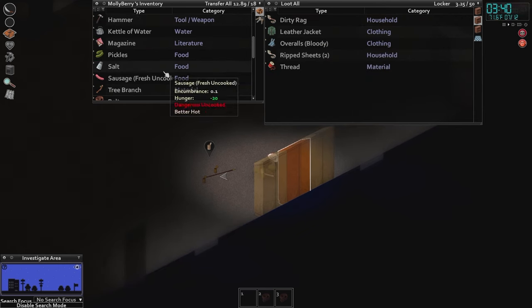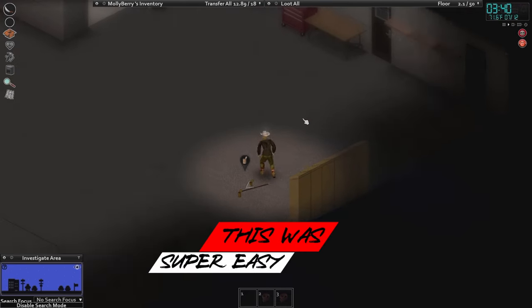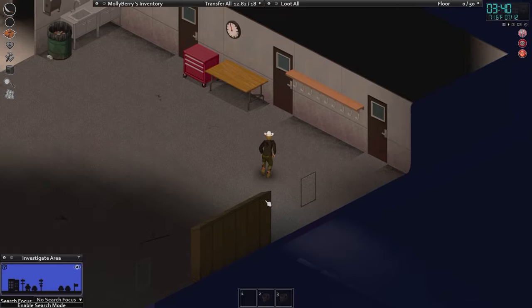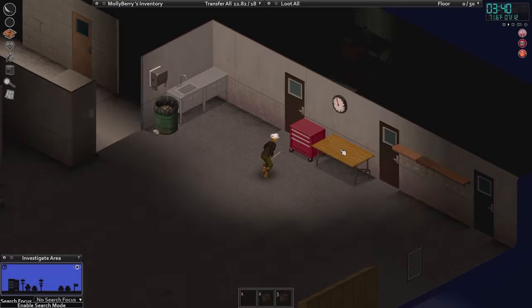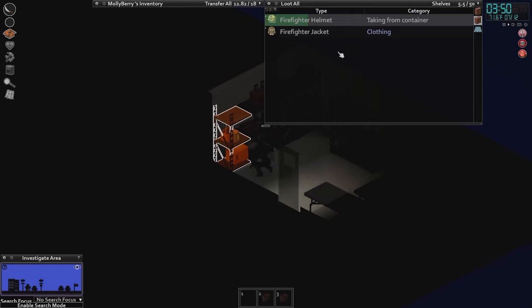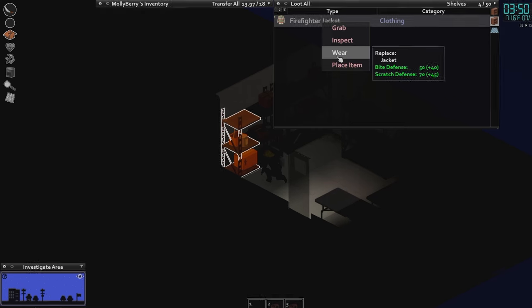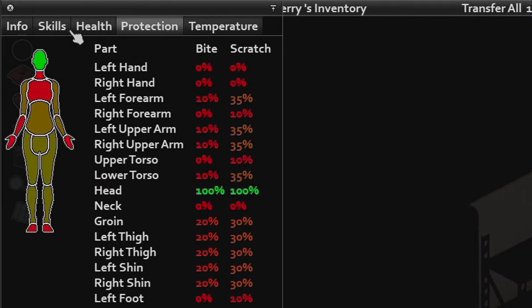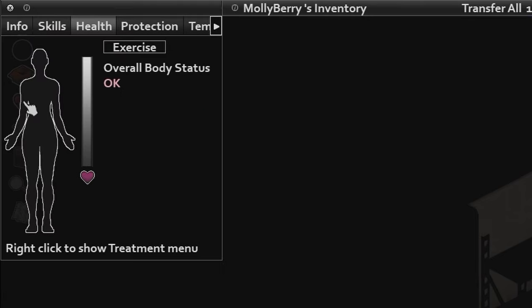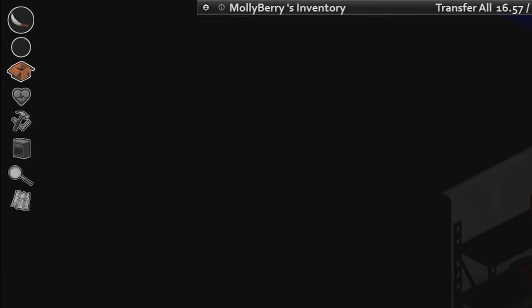I'm going to rip the leather jacket up later and use overalls for tailoring. We need to get coverings for all of the windows — this is a must. What's in this storage box? A firefighter helmet — amazing. And a firefighter jacket, just so good. So much better than the regular jacket. The downside is you cannot repair it, but our bite and scratch defense is going to be amazing. To check your protection levels, click on the heart over here and click on protection — we're just missing gloves and better shoes.